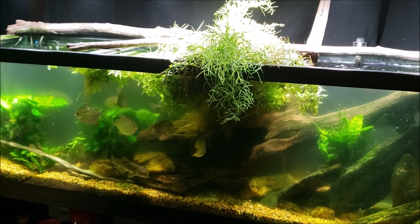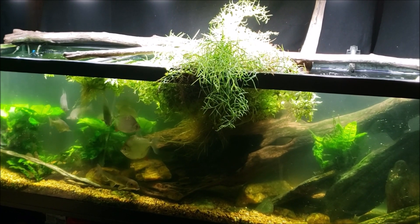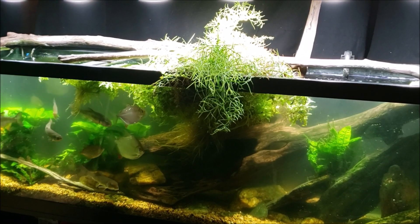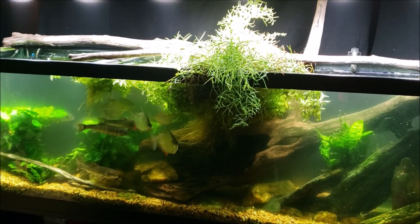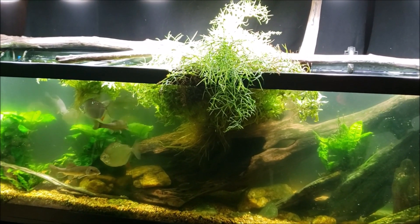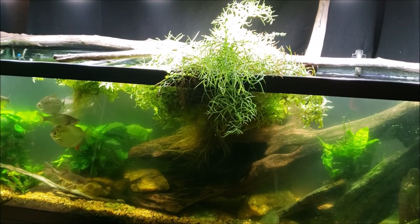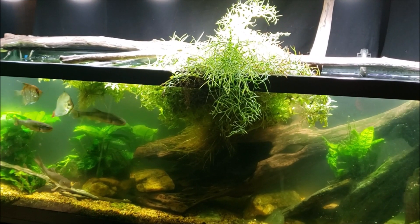Hey everybody, this is my 125-gallon New World tank and I'm having a little bit of an algae bloom right now. Yesterday I shot a video where I talked about the phosphate in this tank being a little bit elevated — it was getting up close to five parts per million, which is pretty high for a freshwater tank. The phosphate won't hurt the fish necessarily, but it will — or it could — cause algae blooms.